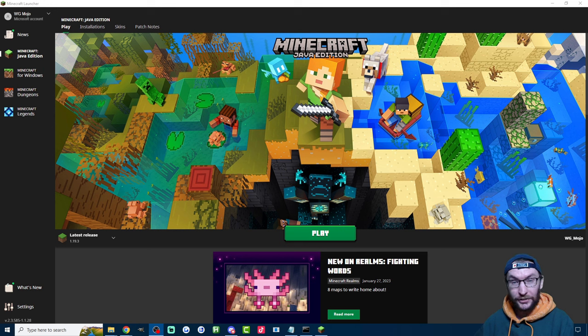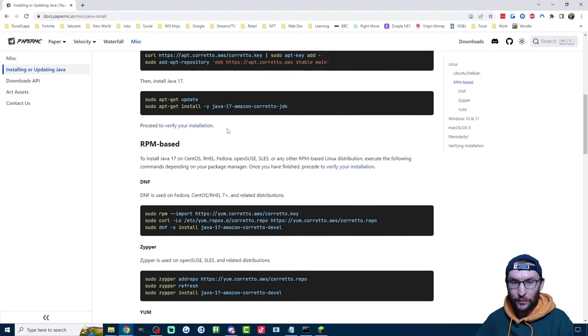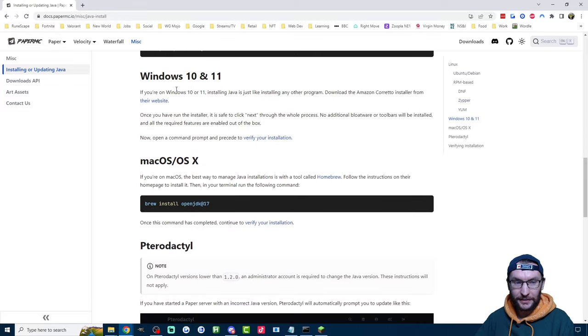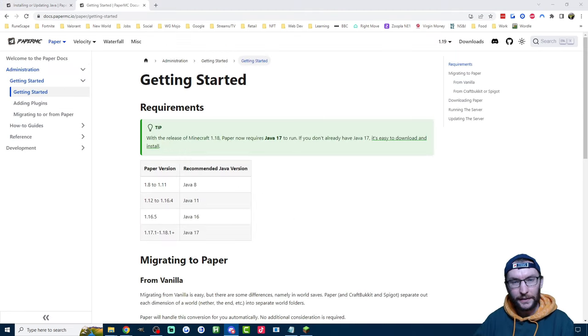First up, you need the Java edition of Minecraft, which you can get from the Microsoft Store. Next, you need Java version 17 and I've linked the PaperMC website in the description. You just scroll down to Windows 10 and 11 and click on the link, which will download the Java 17 JDK file. Next, we need to set up a PaperMC local Minecraft server. This also works for Spigot and Bukkit as well.